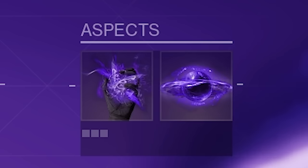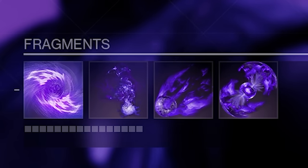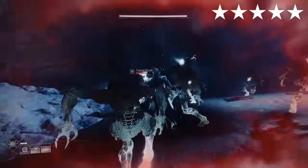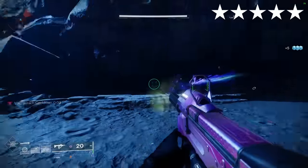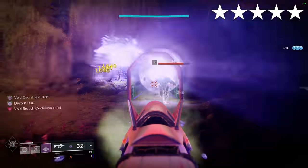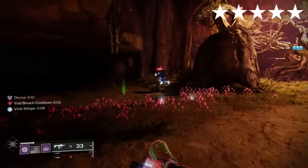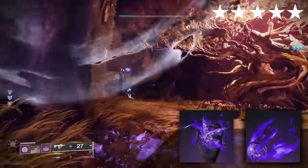Felwinter's Helm. Void. Aspects: Chaos Accelerant, Child of the Old Gods. Fragments: Cessation, Obscurity, Undermining, Starvation. Finish an enemy to create a weakening burst around you, make nearby enemies volatile and go invisible. You can use this with Collective Obligation to leech debuffs from targets so you can reuse them. You've also got Chaos Accelerant plus Undermining for very powerful weakening vortex grenades.